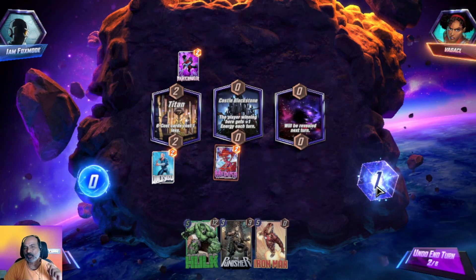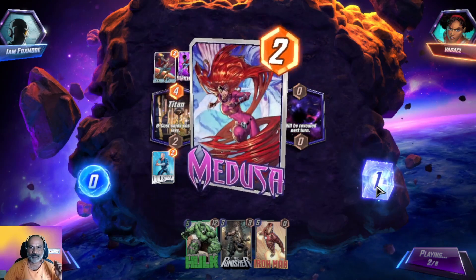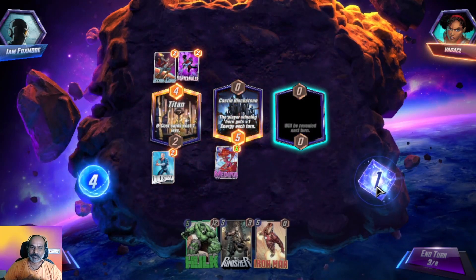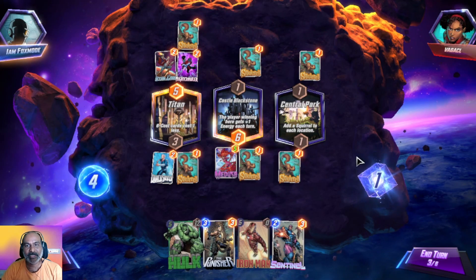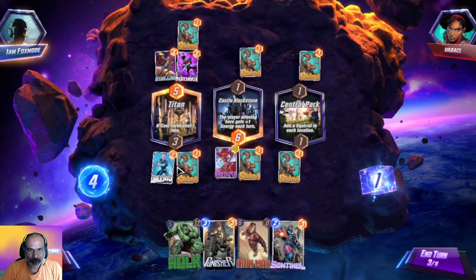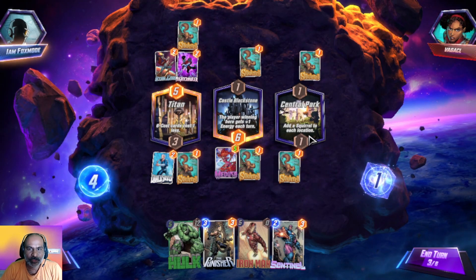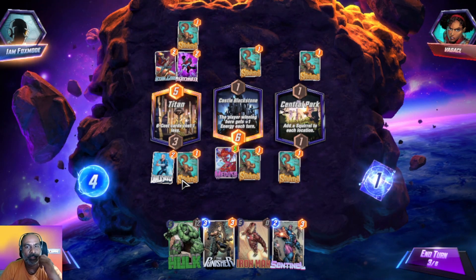Our second advantage is getting extra one energy. He placed Star-Lord over there — luckily we escaped that. Now we got four energy instead of three. He placed Squirrel here taking advantage over here. Squirrel Girl adds a squirrel to each location — the game has added them to us.